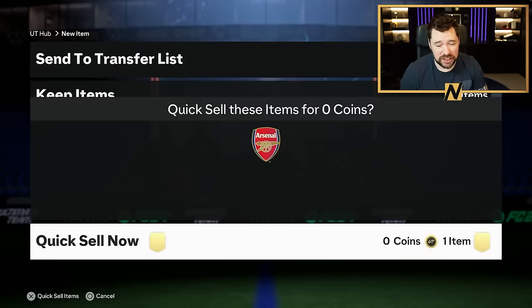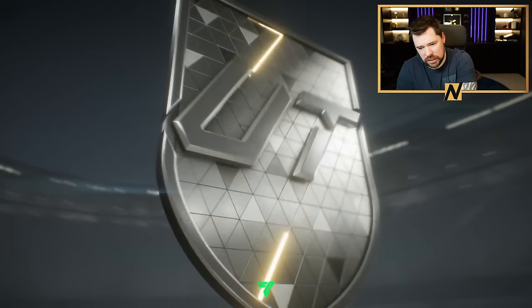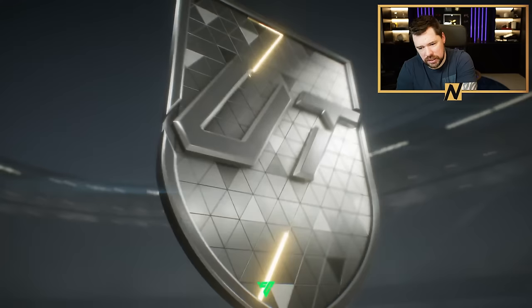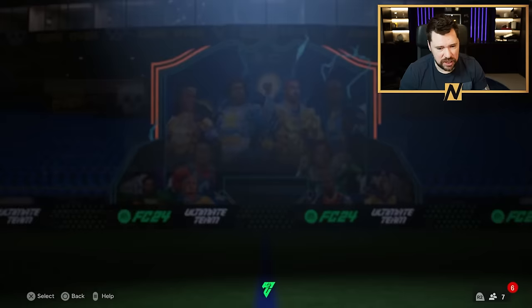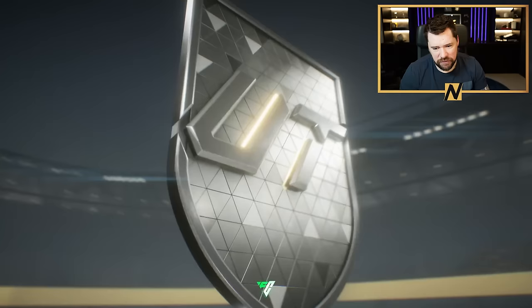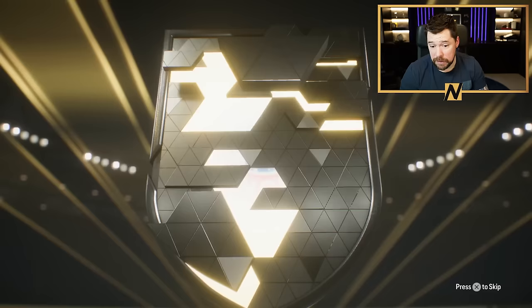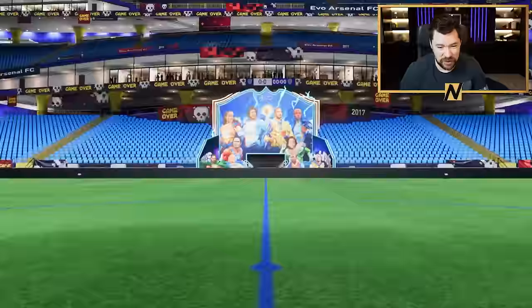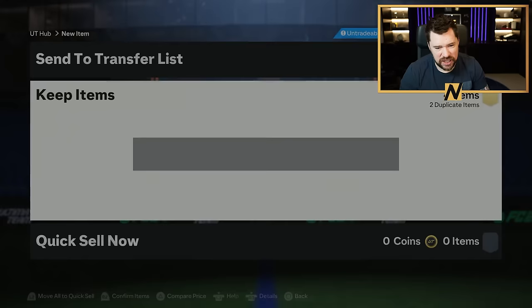I need to grind through them, but I'll do that during my own time off camera once I finish here, because I need to get prepared for champs. We get an 84 by four — German CDM — Joshua Kimmich. It's not a double walkout but that's still okay because that is a big card for the exchange. We get Grealish and Pope, and I know I should put Grealish into the exchange and I'm being lazy.